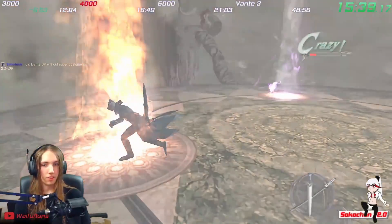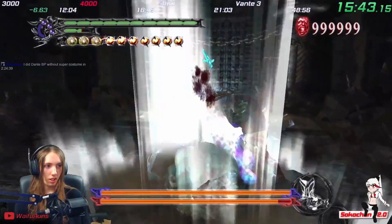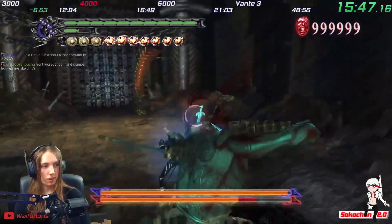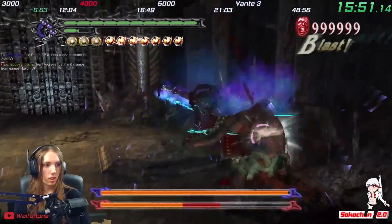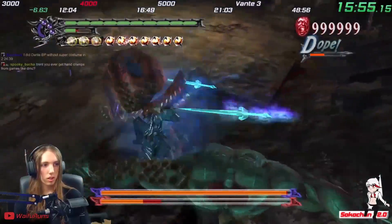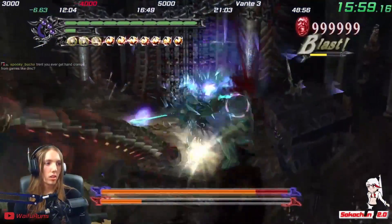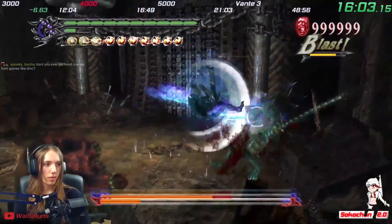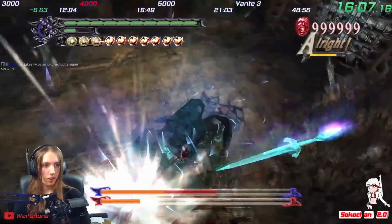At 4000, I get Agni and Rudra, which is rather unfortunate because there is really no solid strat for them with Vergil. In theory you're supposed to knock their swords back and parry them to finish them quickly, but there's really no consistent way to do this with Vergil as his attacks don't line up correctly. I was lucky getting them so early on, because getting them past like floor 7000 or so would make them significantly harder.